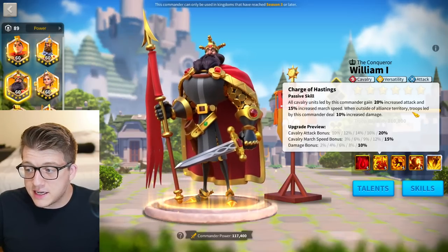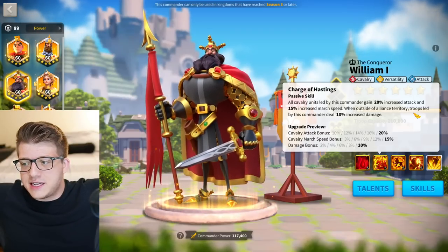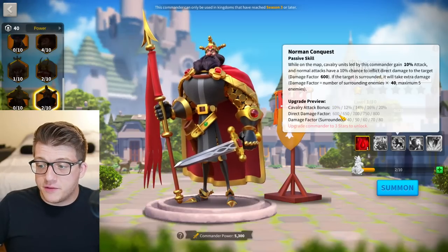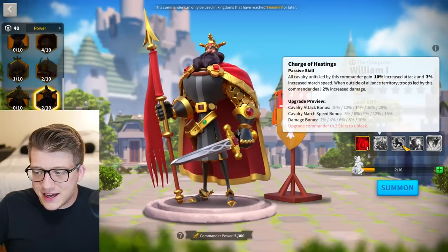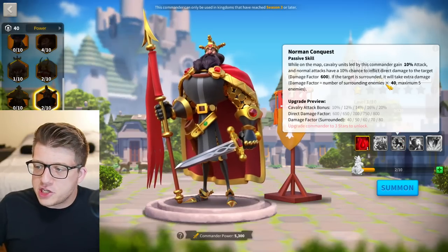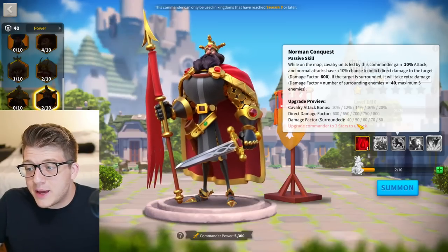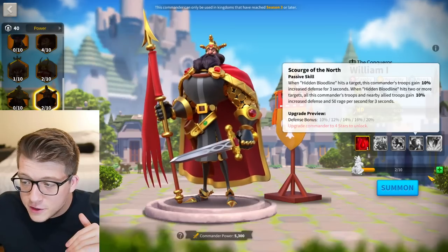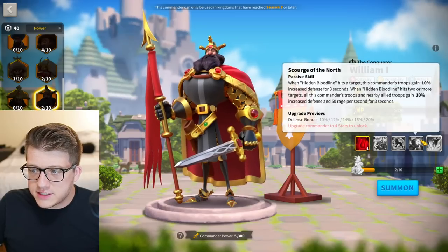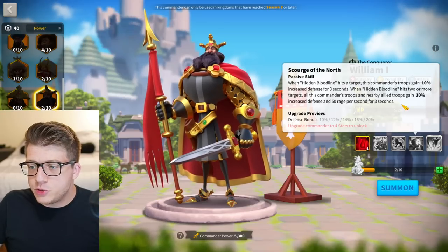The second skill gives all cavalry units 20% attack and 15% march speed, plus troops led by this commander deal 10% increased damage outside of alliance territory — amazing. The third skill at one still gives 10% cavalry attack and a 10% chance to deal 600 damage factor on normal attacks, with extra damage if the target is surrounded. The fourth skill at one gets almost all its value — 10% increased defense for three seconds when the active hits multiple targets.